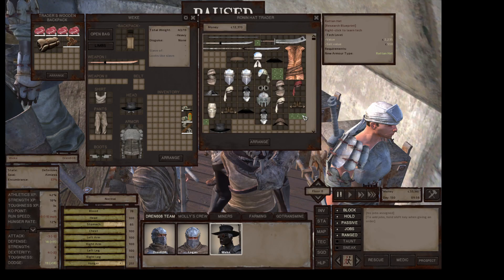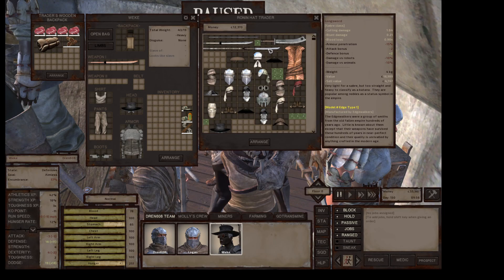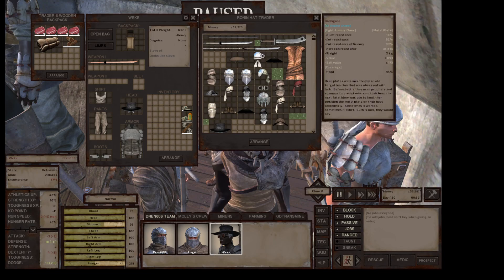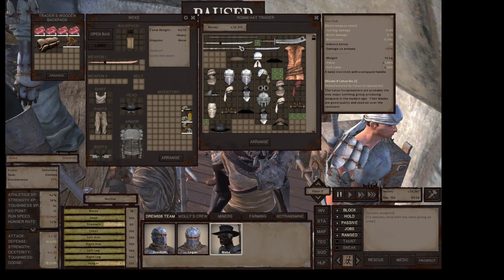There's a massed helmet, a rattan hat which I already know how to do. I was thinking about getting him this — it's 20,000 cats, but it is a model mark two. Model mark twos are good — this is even better, a model edge type one. Such nice weapons — should we bring back one of these? It would be Weki's weapon of choice.